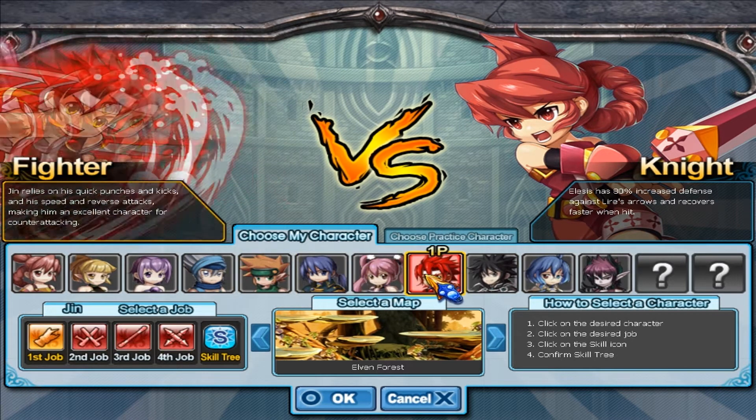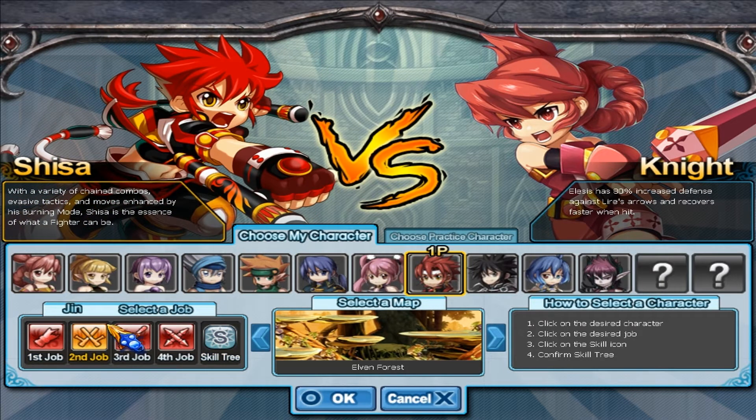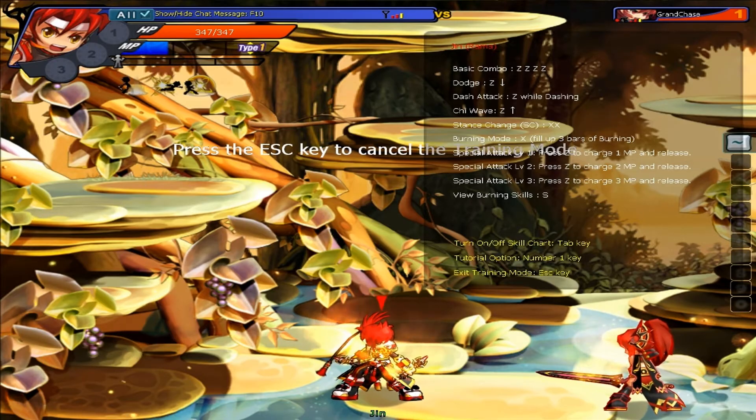Without further ado, let me go ahead and choose a character. I'm going to go with the fighter, and because it's practice mode, I can choose between my first, second, third, or fourth job just to see how it feels to play as that character. I'm going to choose fourth job, of course, because I want to get all awesome. I did go into practice mode earlier and started playing the actual game earlier as well, but I haven't got the hang of how to fight very well. Being fourth job, you do fight very well just naturally.